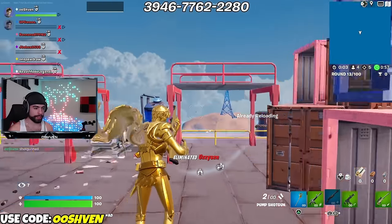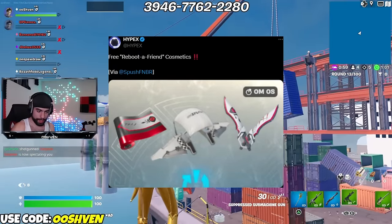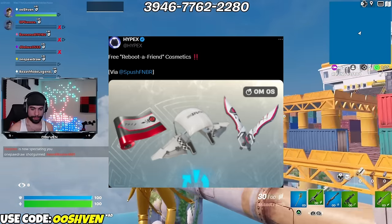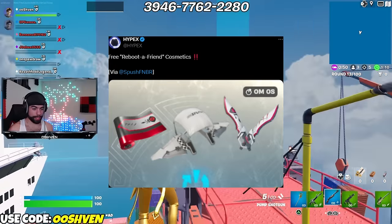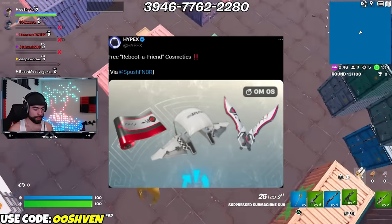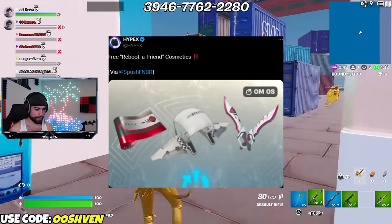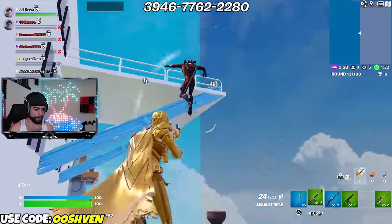The free Reboot a Friend cosmetics are coming through. We're gonna be getting new free rewards for the Reboot a Friend event, which will most likely be happening very, very soon, allowing us to unlock a Wrap, a Glider, and a Pickaxe for completely free. There might be other free rewards we can get from this, and I will keep you in the loop on that.